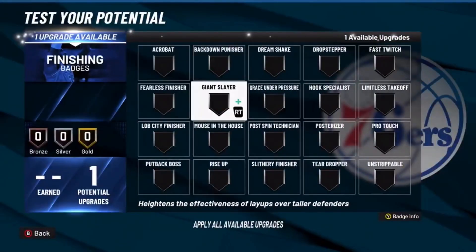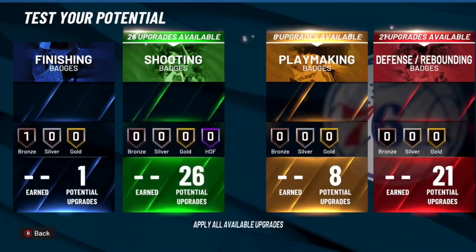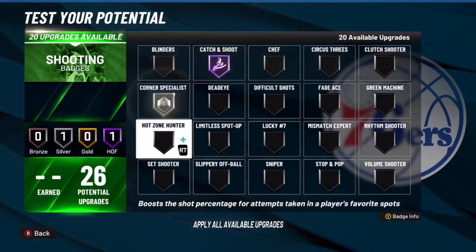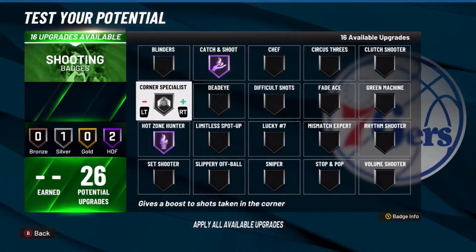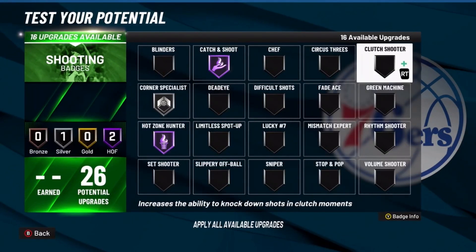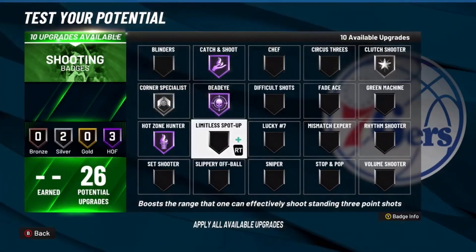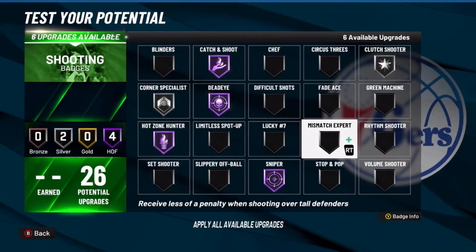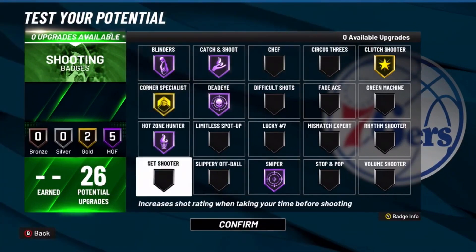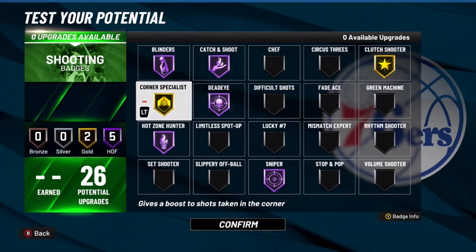For the badges — finishing: put on Giant Slayer because you might have to finish over a big. For shooting, you have a lot of options: Hall of Fame Catch and Shoot, Silver Corner Specialist, Hall of Fame Hot Zone Hunter, Silver Clutch Shooter, Hall of Fame Dead Eye, Hall of Fame Sniper, Hall of Fame Blinders. If you only sit in the corner on this build, you can adjust the shooting badge setup accordingly.